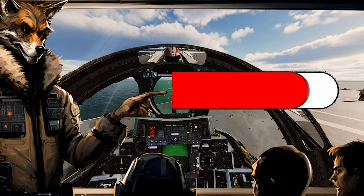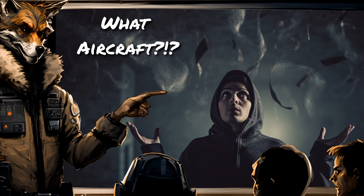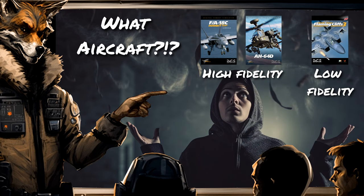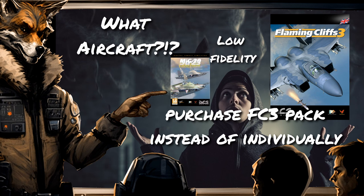That's enough about storage. Let's move on to the most important part: which aircraft should I buy? That literally depends on you. Pick the aircraft you like the most, whether it's a fixed-wing, helicopter, high-fidelity — a.k.a. clickable cockpit — or low-fidelity, the Flaming Cliffs 3 aircraft with non-clickable cockpits. But before you purchase any aircraft modules in DCS, take it for a two-week trial. You can do that with a majority of all aircraft once every six months. If you decide you like the low-fidelity aircraft, do not purchase them individually, as you will get six aircraft in your FC-3 pack for $50, or $25 when it's on sale or if it's your initial purchase.